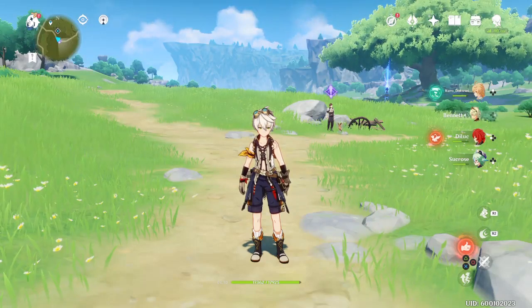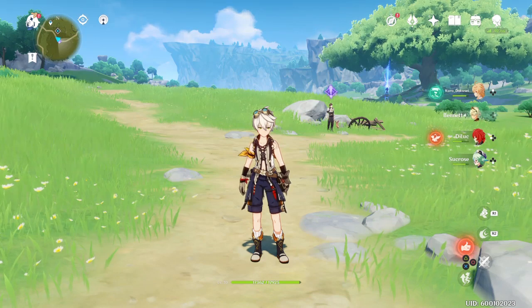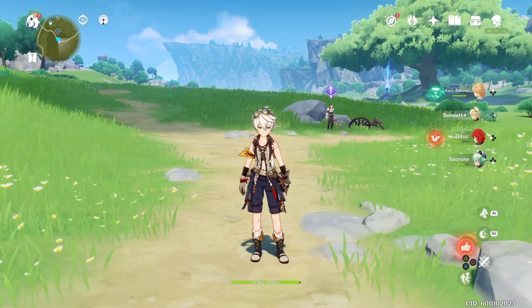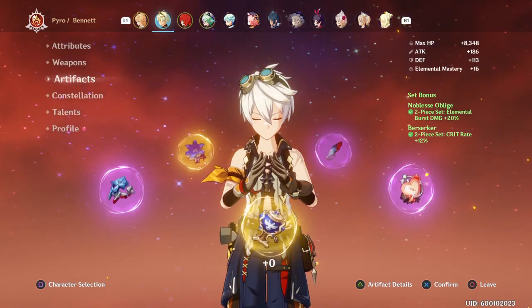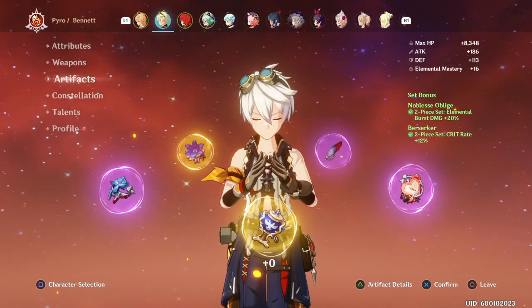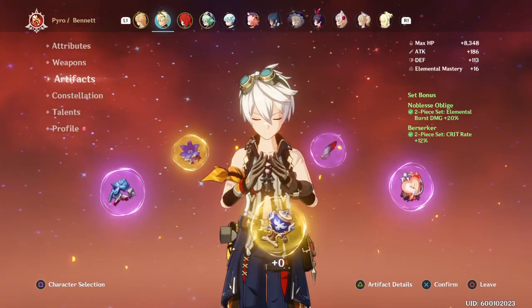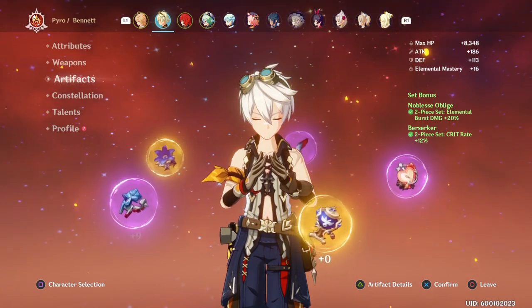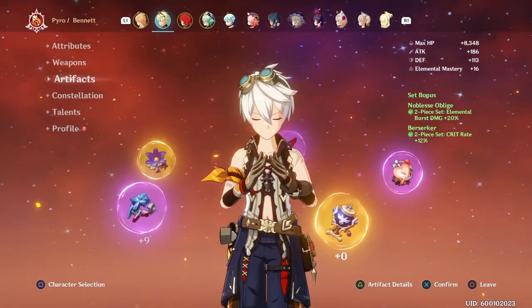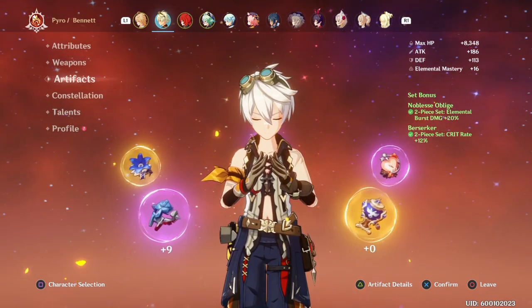Hey, what's going on everyone, That Kid Talks here. Today we'll be doing a build for Bennett. Bennett is a support character, so let's get right into the build. The first thing you want to note is his artifacts. I've been running the Noblesse Oblige set, which gives us an elemental burst damage of 20%, meaning that when Bennett does any sort of elemental attack he does 20% more damage.